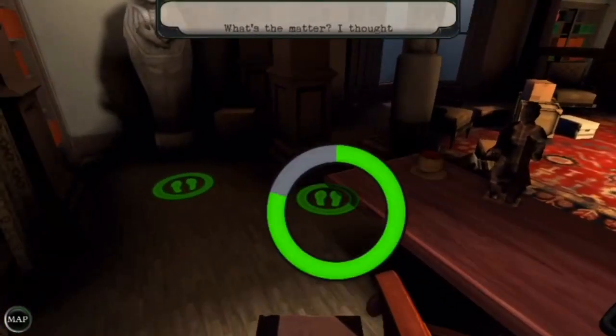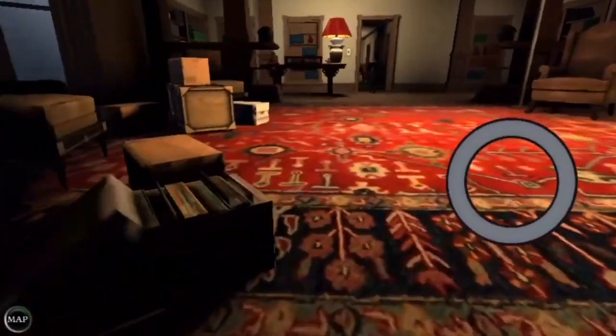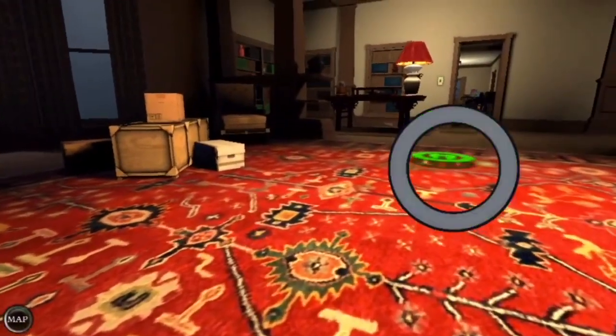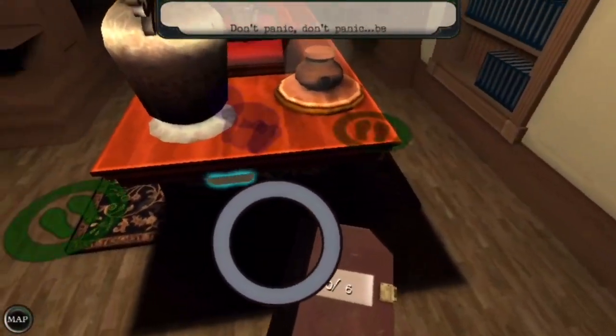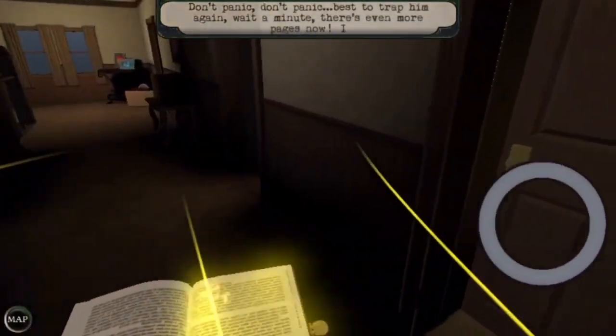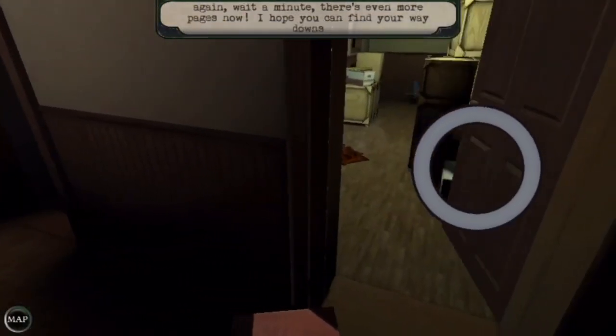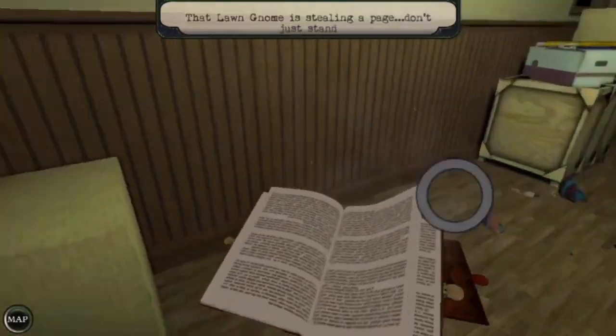What's the matter? I thought we were gonna be buddies. Don't panic, don't panic — best to trap him again. Wait a minute, there's even more beaches now. I hope you can find your way downstairs. That long gnome is standing on the beach — don't just stand there, smash him!